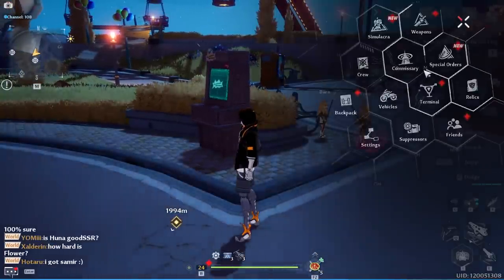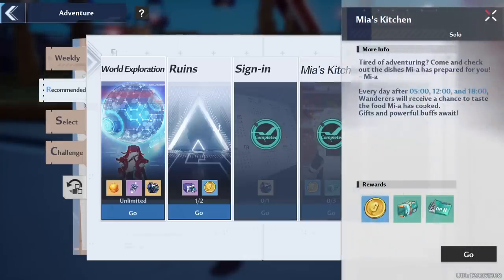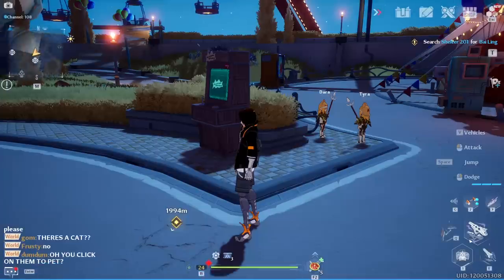Quick update on Mia's Kitchen: it's behaving differently than in the closed beta. In the beta it would bank over to the next day, but now it just cashes everything in. What you need to do every day is make sure you turn in all three of your Mia's Kitchen meals before you log out. They're available at 5 a.m., 12 p.m. noon, and 6 p.m. So log in sometime after 6 p.m. and cash all three in by clicking on them.